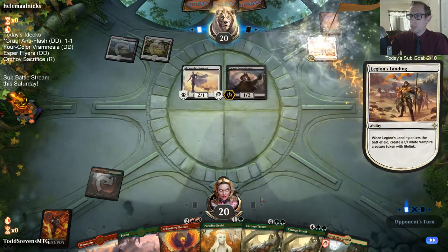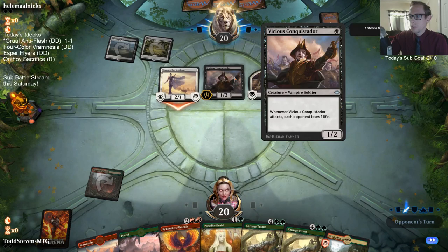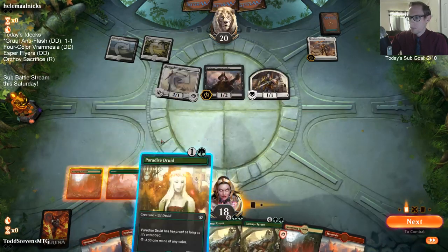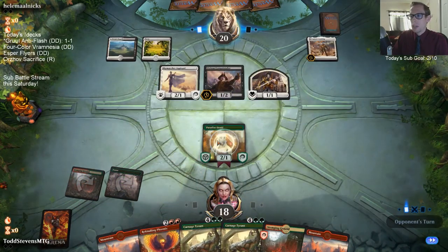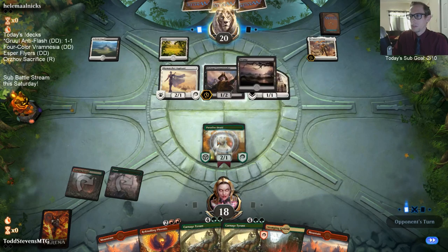PSA for you Vampire players out there: don't play Vicious Conquistador. Get Vicious Conquistador out of your Vampire deck. Play the new black one-drop Vampire instead — something to do with Dire Moons or something. Get that card in there instead.